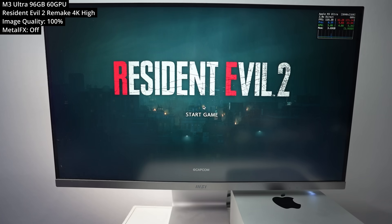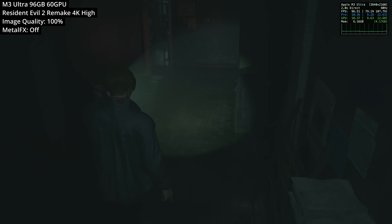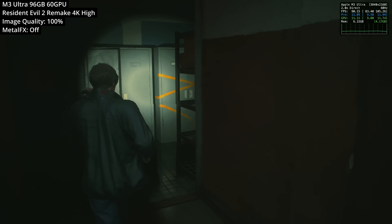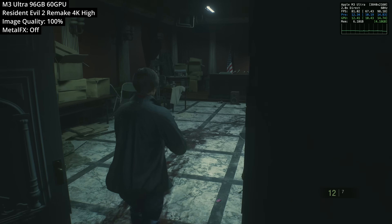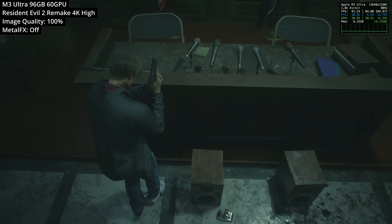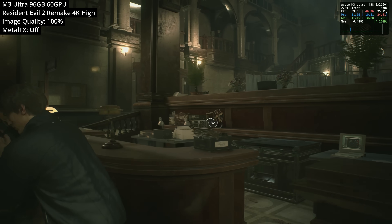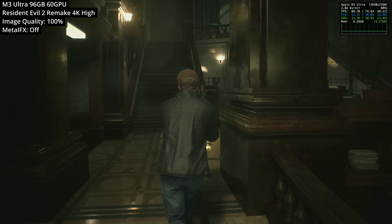Next, we're looking at Resident Evil 2 Remake — basically the latest game in the series to be natively ported to the Mac, and it looks fantastic. A lot of care has been taken getting this working on Apple Silicon hardware, including scalability down to iPhone and iPad as well as low-end Apple Silicon Macs. Here on the M3 Ultra, I'm running this at 4K high settings with image quality at 100%. Because we were getting over 60 FPS — hitting about 80 to 90 — I've turned Metal FX off, so no upscaling is involved. It's native 4K, and basically the entire Resident Evil series natively ported to Mac works fantastically.